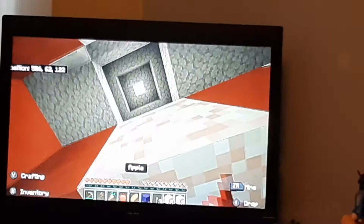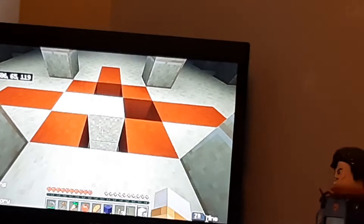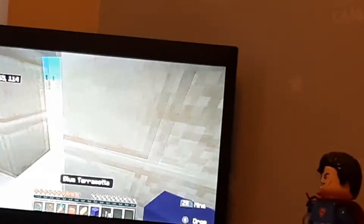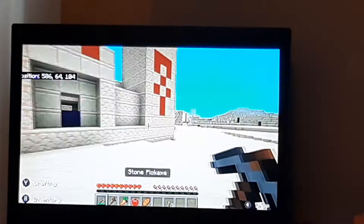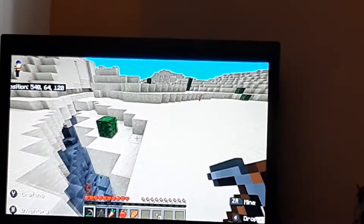There we go. I don't need all the sand anymore, so I can just drop that. I don't need the terracotta either. Alright, so — that's a village over there, that's very helpful. I think that's a village anyway. Because if it's not a village and it's a ravine, we'll probably go down there later.